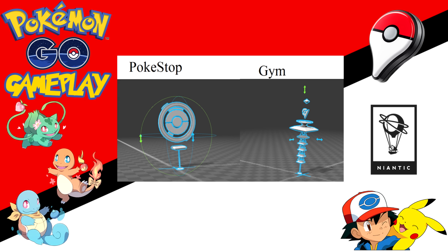Badges are Pokémon GO's version of achievements, and they include walking a certain distance, Pokémon caught, Pokédex entries, among other things. And there will be unique badges awarded from Gyms. The Trainer level cap at this time is 50, and the inventory limit for items is 1000.